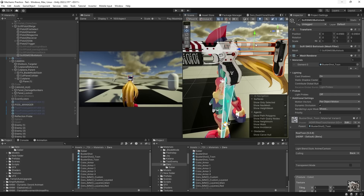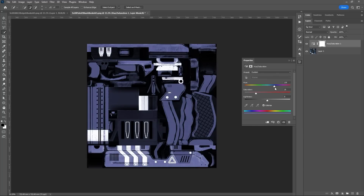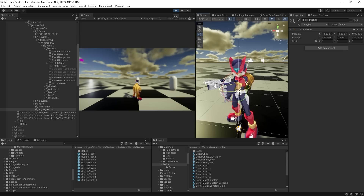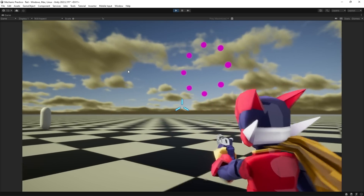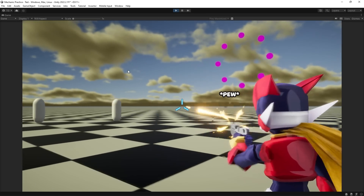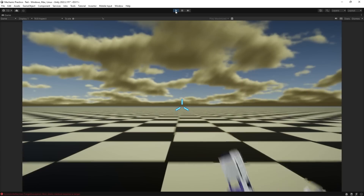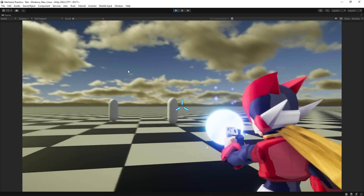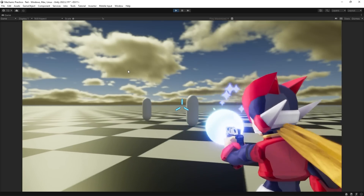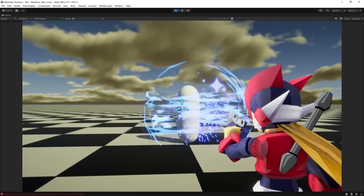With Zero's movement out of the way, the next thing to set up was his attacks. But before getting into the saber, I wanted to set up the buster. I wasn't able to find a nice model for it, so I ended up using my own, using a gun model I grabbed off the asset store. As far as functionality goes, it works the same way you'd expect from a third-person shooter — you hold one trigger to aim, press the other to fire. While aiming, Zero strafes at walking speed; he cannot sprint, but he can perform an evasive roll. Just like in the original games, Zero can charge a shot to increase the damage: it first goes green, where you can see the orb increasing in size, until it becomes blue, meaning it's at max charge. In the next phase of this project, I'm going to give Zero a special attack that revolves around the buster.